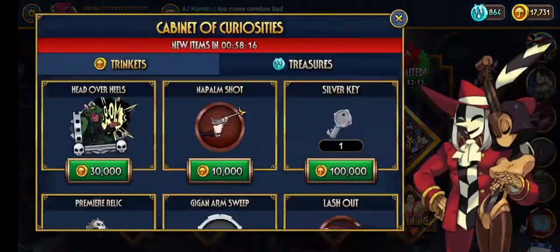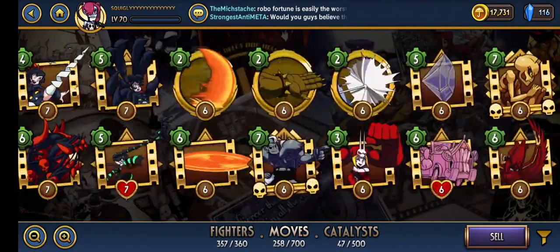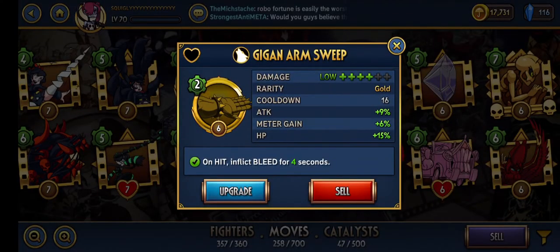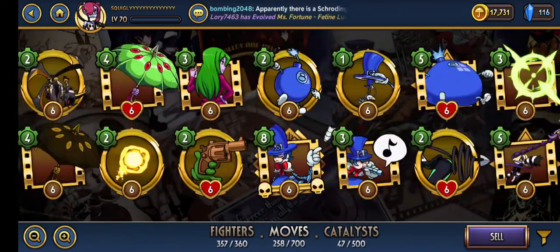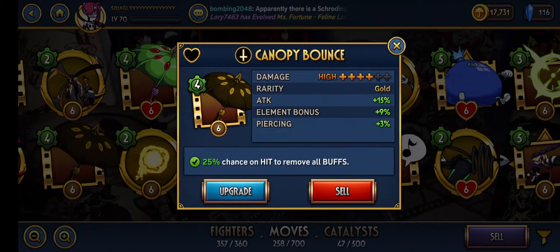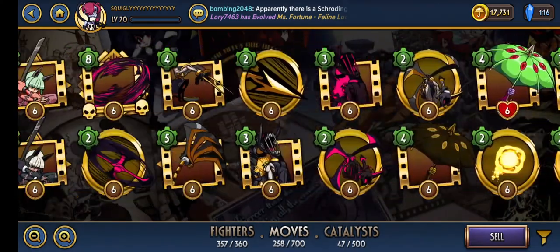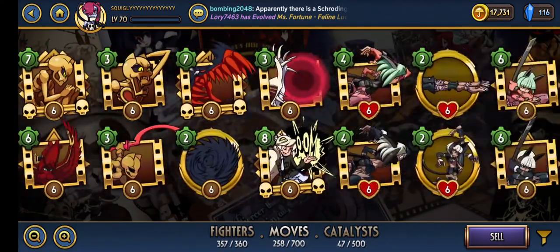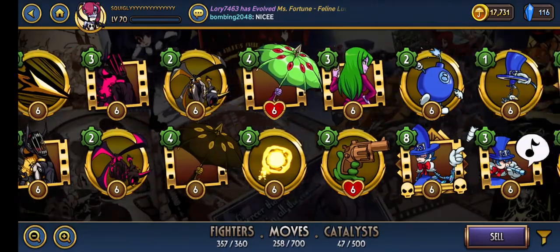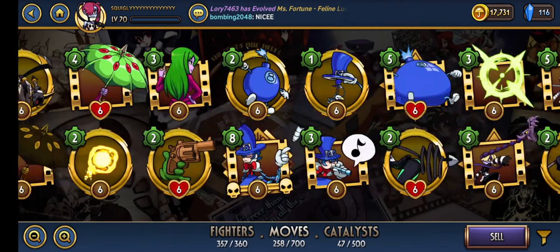I checked the shop and was going to save up a bunch of stuff, but I've decided I just want to buy this relic. I'm deciding whether I need to sell this or not — thinking no, because it's got 15% HP and it could be useful somewhere. I would sell this, but 15% attack with piercing is fantastic. The only reason it's not on my Parasol right now is because I have a better one. This one has the same stats except Crit Damage instead of Element Bonus.